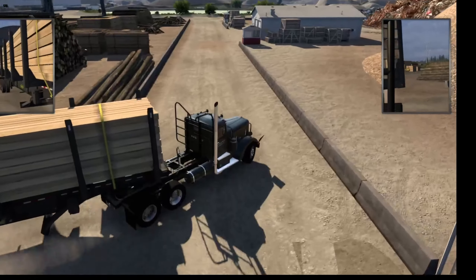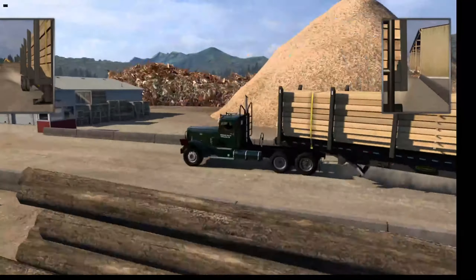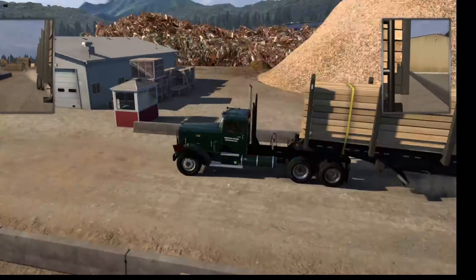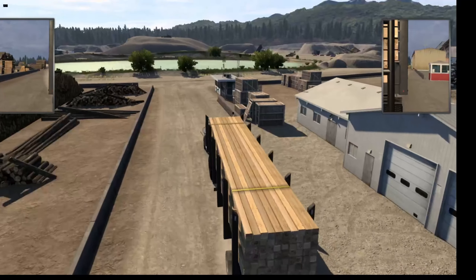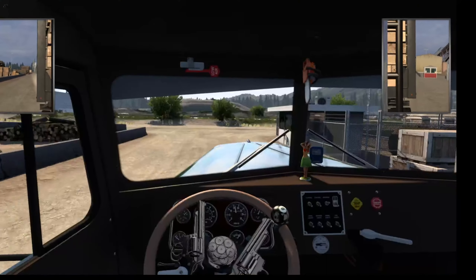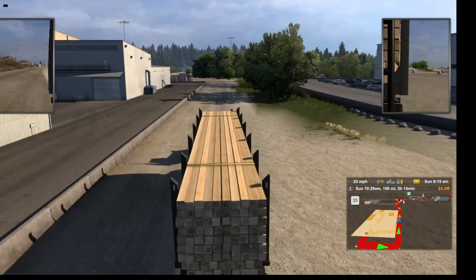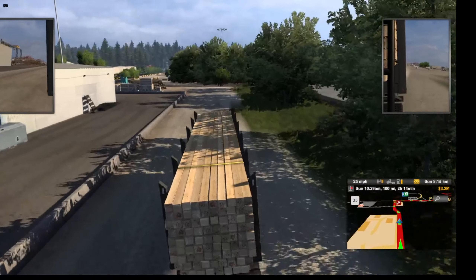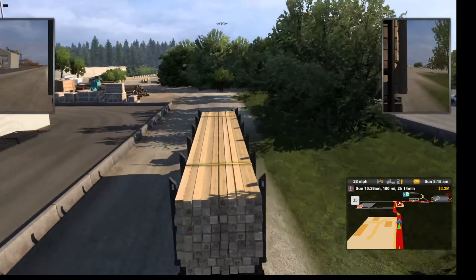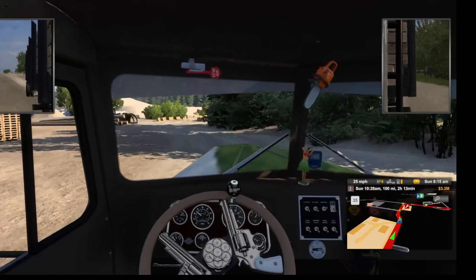One thing I will say is I'm absolutely loving this area of the map. There's a little junkyard, a lumber yard, and they're all dynamic — you can see some wood chips being shredded there, a junkyard right there, and a rock quarry straight ahead. It definitely adds a new dynamic to the game. I'm going to go ahead and turn on my GPS because I'm not entirely sure where I'm going.